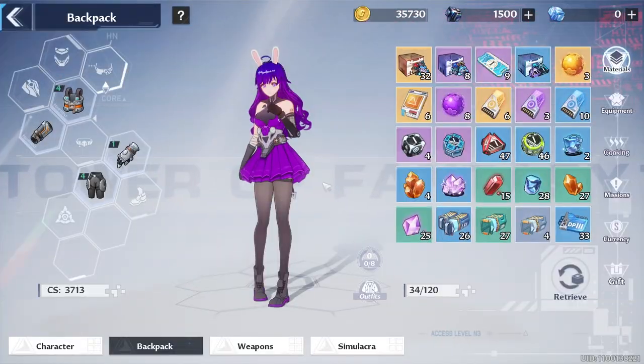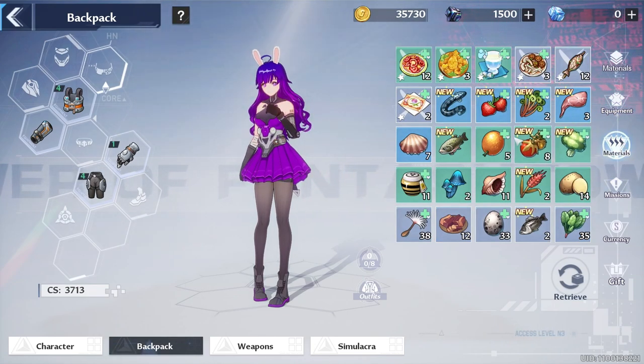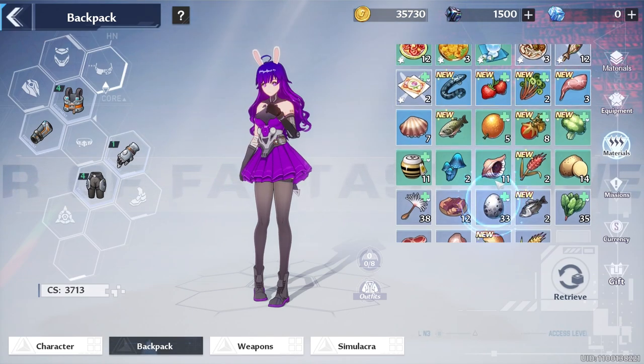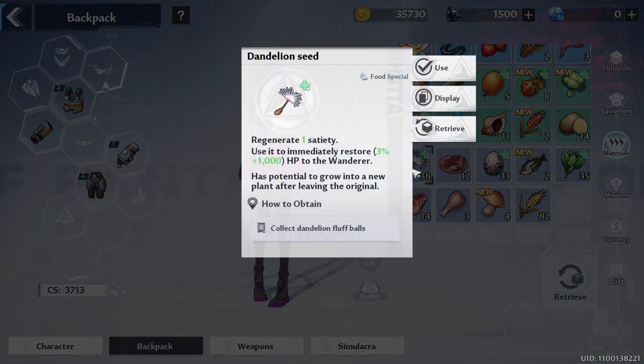There is food and cooking ingredients all over the world. When you have picked up at least one of them, you can find where to get it in the future if you forgot — simply press B to open your backpack, click on the item, and it will tell you where to find it.